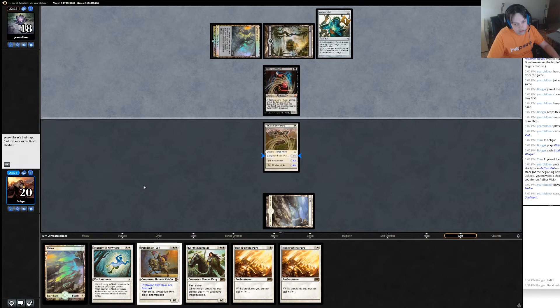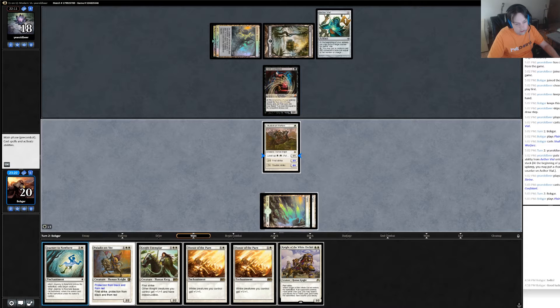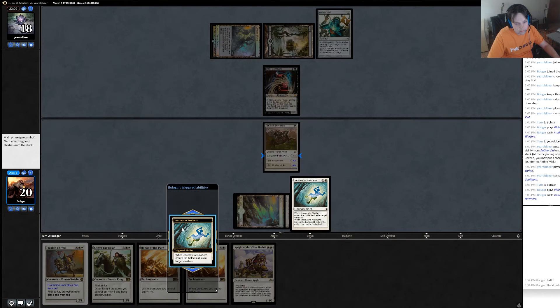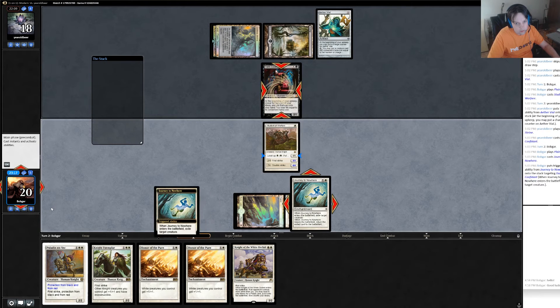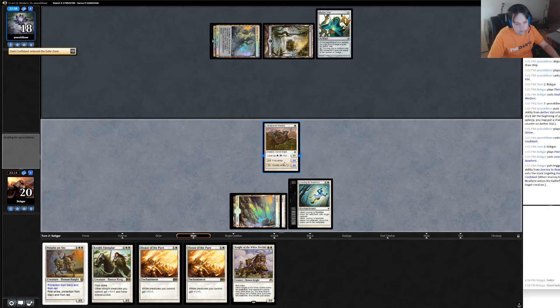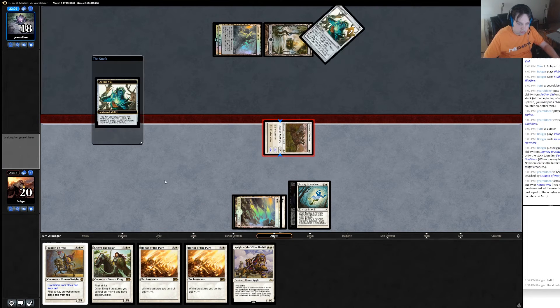How good is Bob against me? I can magic power this guy up to be a 3/3 and swing by him. I think I just Journey to Nowhere — I don't want to risk it. Hopefully I get a land next turn and I can just go knight into level up Student, or knight into Honor.